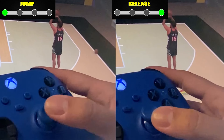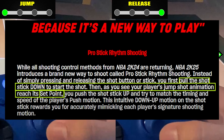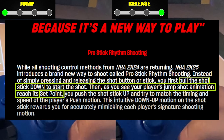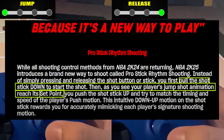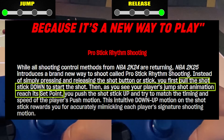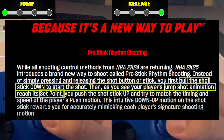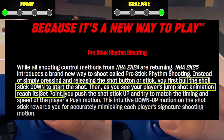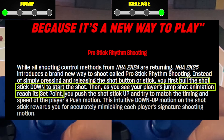Going back to make my case stronger, let's look at this definition. It says: pull the stick down to start the shot, then as you see your jump shot animation reach its set point, you push the right stick up and try to match the timing and speed of the player's push motion. So it's clear that it's fixed — you need to move your right stick up as you reach your set point and just mimic the push motion of the shot. All these points are fixed, meaning no matter what you do with your visual cue settings, those fixed points won't be changed.